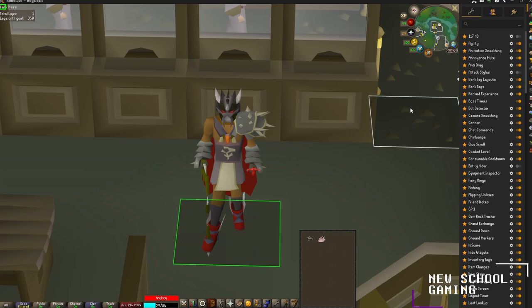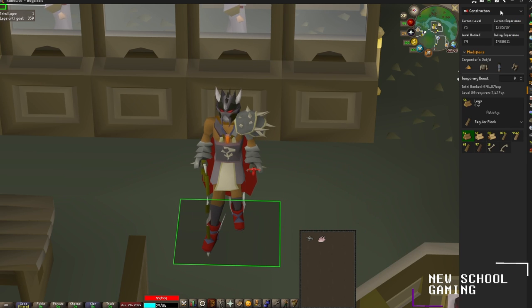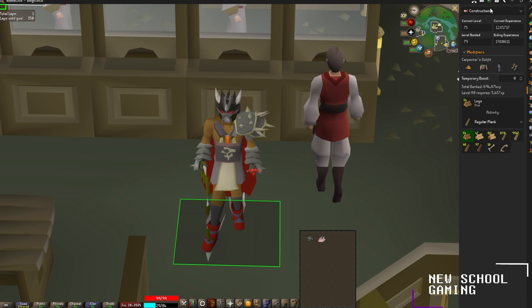The next plugin we're going to be checking out is Banked Experience. Banked Experience is pretty useful — you can turn on a couple of settings, then head over to the tab on the right. Inside this tab you can see all of your banked levels accumulated from the items inside your bank, and it essentially just lets you know, hey, I should go level this skill — I have four or five levels just sitting there in the bank.